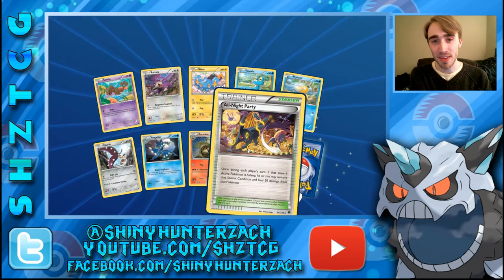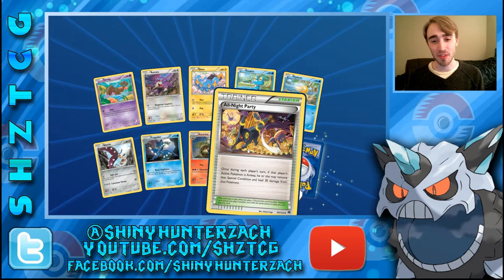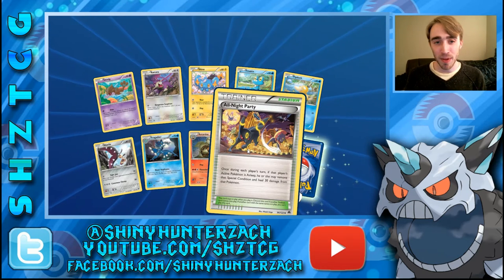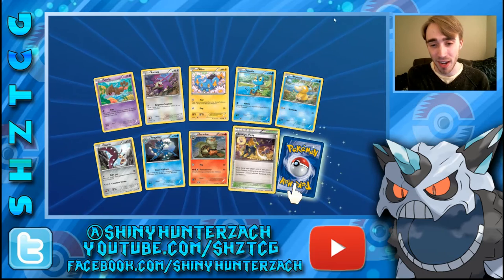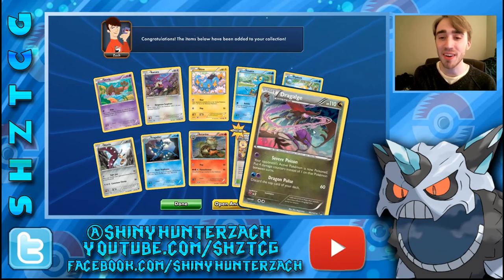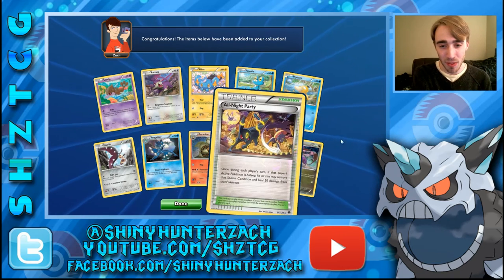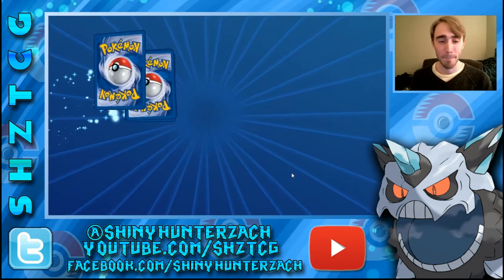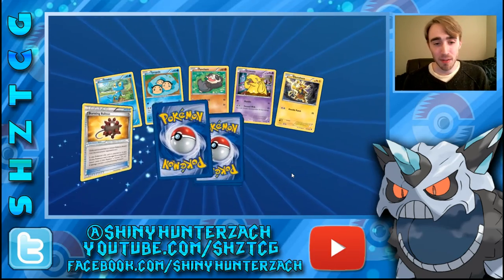He also wants to get another new Pokemon game soon. I'll either buy him Omega Ruby, Alpha Sapphire, or he said he wants to play Y even though he just played X. Anyway, our Rare is another Dragalge. We also got an All Night Party Reverse. And I'm really excited that my dad decided to play Pokemon — I think he's going to keep playing it, even through Sun and Moon.